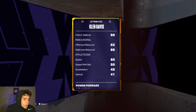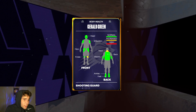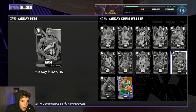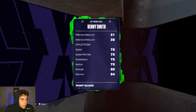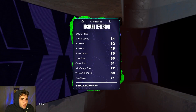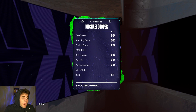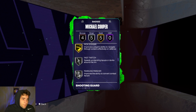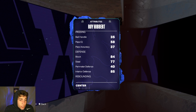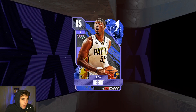Glenn Davis has a 52 three-ball — not worth discussing. Gerald Green has a 75 three-ball, defensively not horrible, has a few badges, but he's not the Gerald Green of old. Percy Hawkins not good either. Kenny Smith is 6'3' with 77 three-ball — fine badge-wise but nothing that makes him stand out. Michael Cooper has a smooth release, really solid defensively — a really solid budget Emerald option.